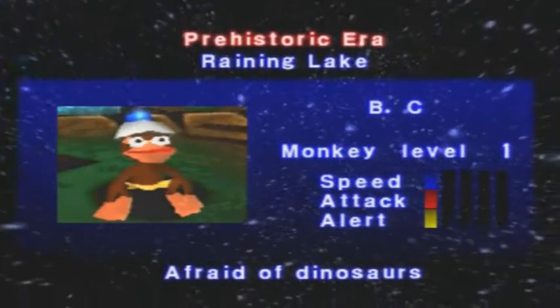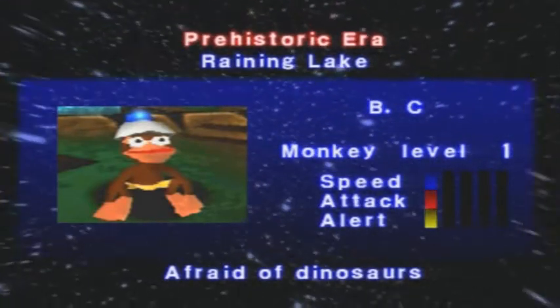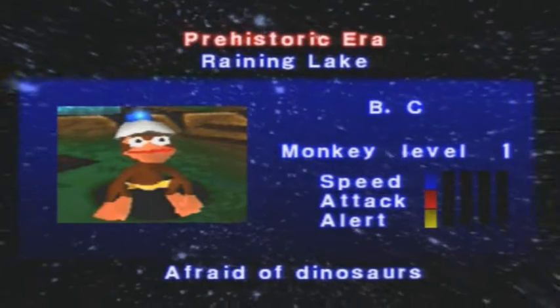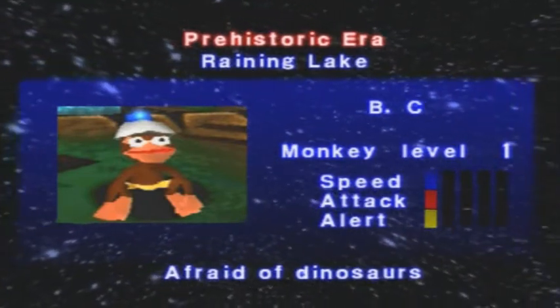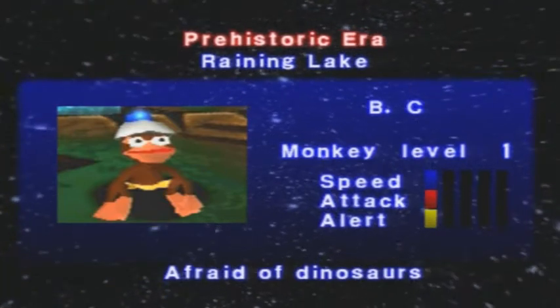He will also start to attack. Here we have quite an interesting name — his name is BC, which stands for Before Christ as opposed to Anno Domini, which is AD and means 'in the year of our Lord.' Living in BC, he's afraid of dinosaurs. I also know the colour of his shorts — in this one they're yellow, but I'll go into the shorts colour in a later episode.